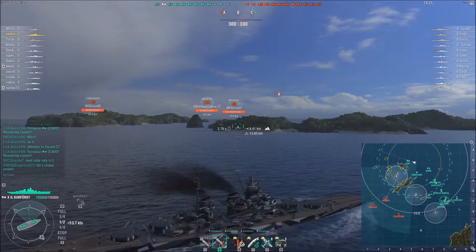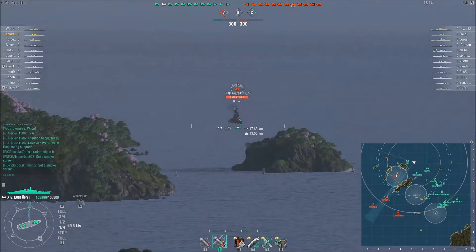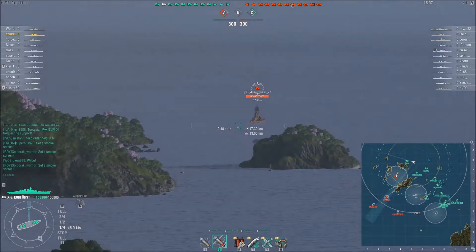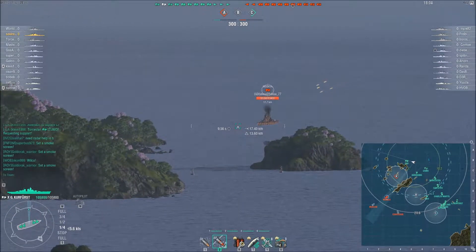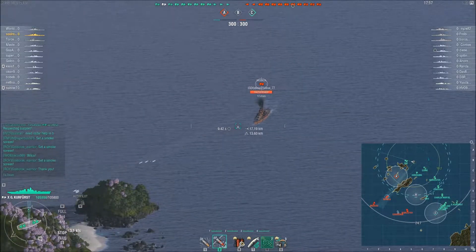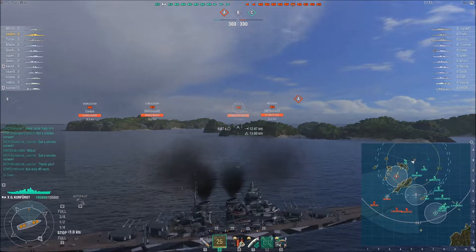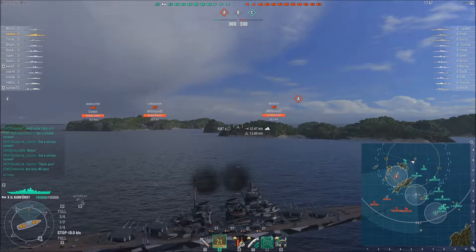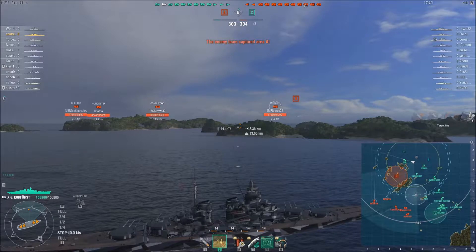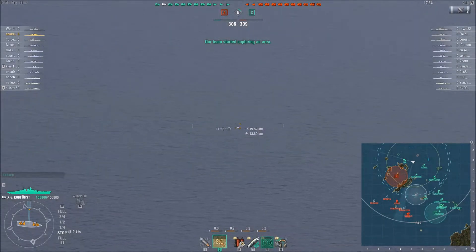There is a Musashi and a Conqueror on the enemy team. Sol waits patiently for the Moskva to turn in order to get his broadside shot. The enemy Moskva stops, and because Sol is behind the island he is not detected when he shoots. A is kept by the enemy and B is kept by Sol's team, and they are now trying to cap B as well.